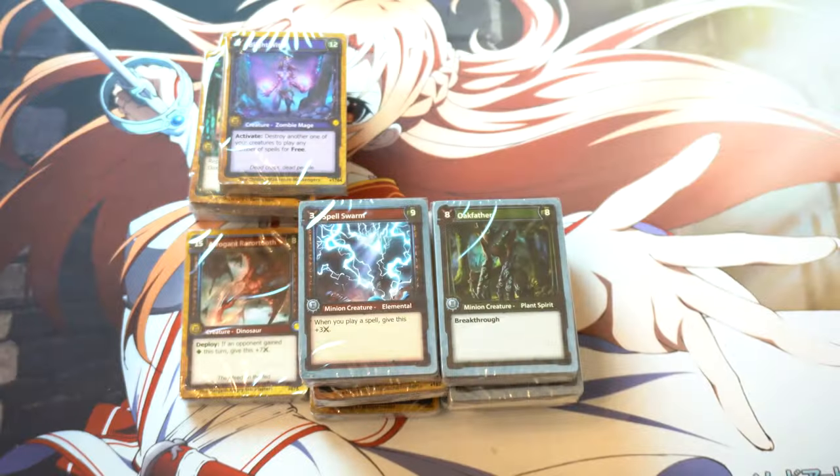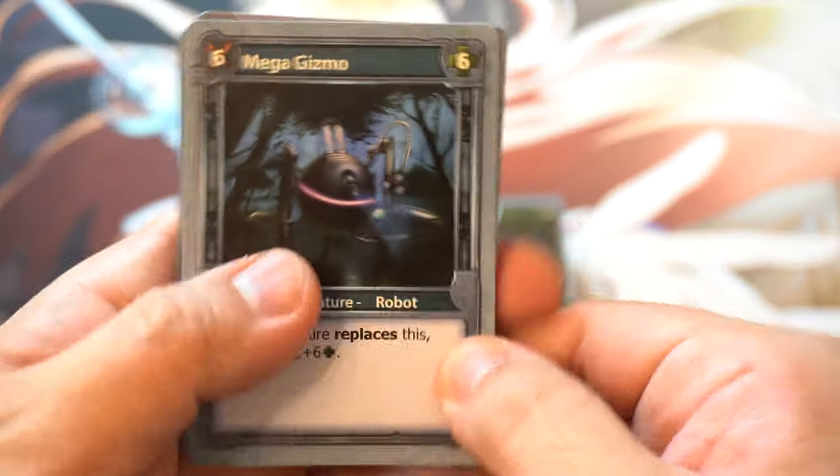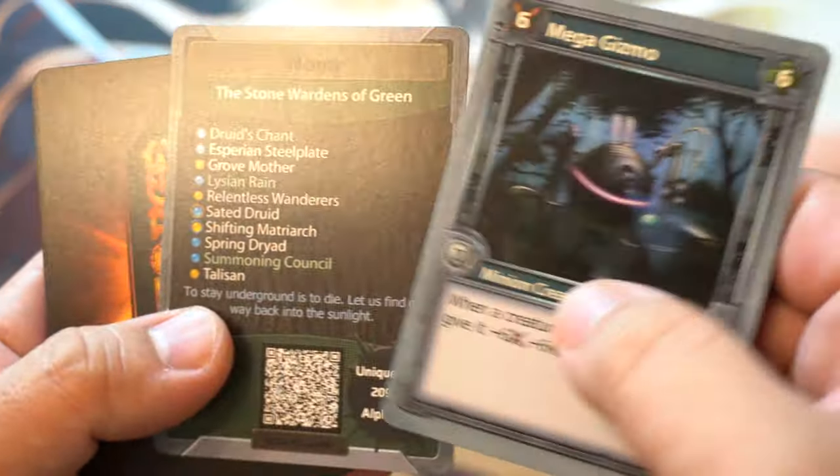Alright, let's take a look. Really should have a pair of scissors — holy moly, these are really hard to open. This must have been an old game and this is just what they did. You know what? This is how they wrap the Alpha Starters, in the same exact way. It's kind of crazy, right? With today's conditioning being so important. Mega Gizmo, Nova — that's kind of cool.